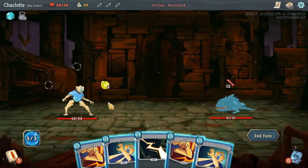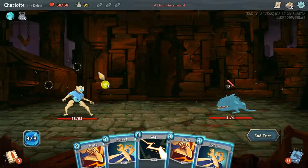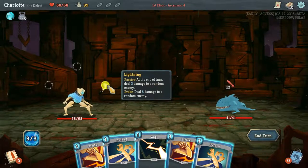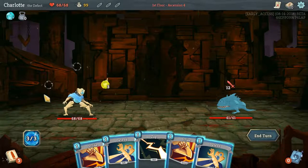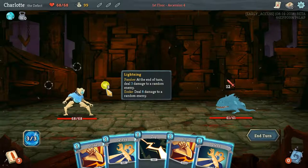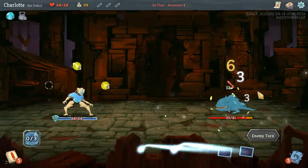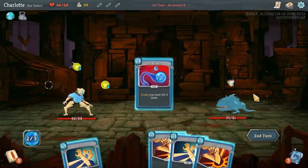The Defect, because we haven't played as him before, has a really weird mechanic where they have orb slots and you can channel orbs into them. With this relic - the Cracked Core - you start with one lightning orb at the start of every fight, and at the end of your turn your orbs do their passive effect. So at the end of every turn this lightning will do three damage. But if we invoke it - by channeling too many orbs - say you channel your fourth orb and you've only got three slots, it'll push one out and invoke it for eight damage.